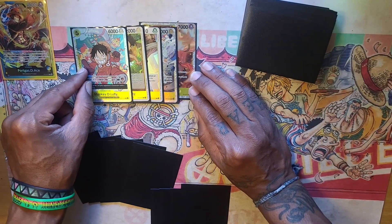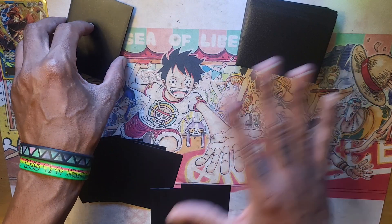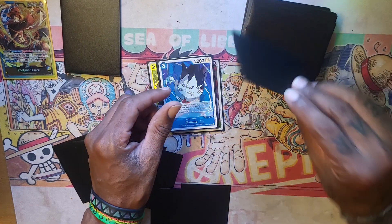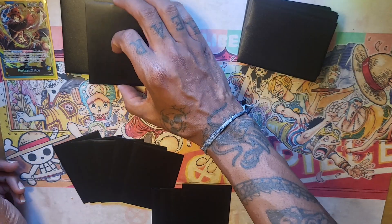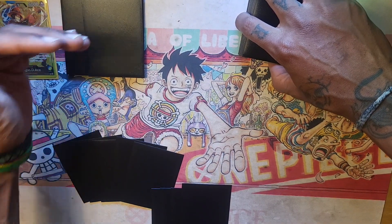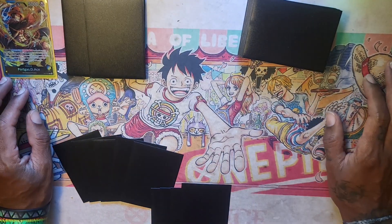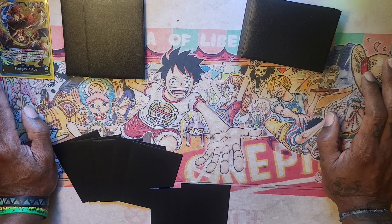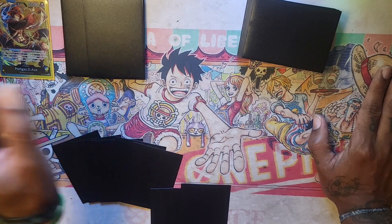We're going to put every non-hit face down and every hit face up. First search: we saw two brothers, which means there's a lower probability we'll keep seeing more searches hit. That was one hit. Next search — another hit; there was only one brother. Seeing just one brother in a search is actually good because it means there's more probability we'll see more brothers later in the deck.